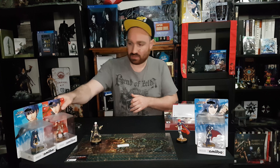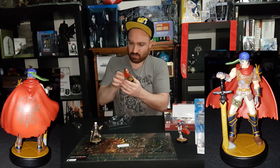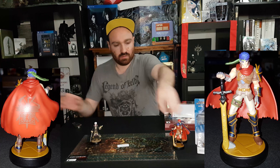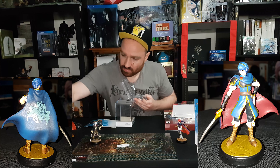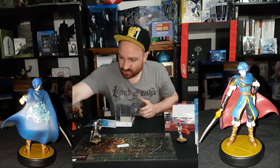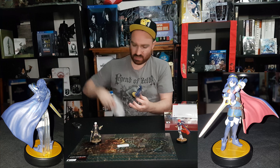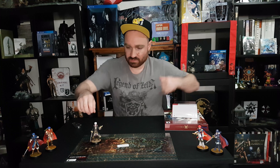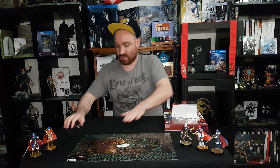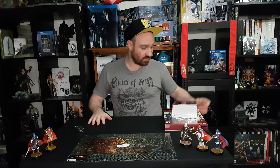So there's Roy, let's open up Ike, and open up Marth with his sort of bent sword there. We'll put Robin over there. You guys have seen them before, not too much different with these ones, but I figured might as well do a complete Fire Emblem opening. So now let's open up the new ones.